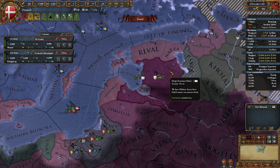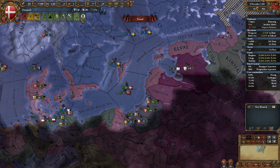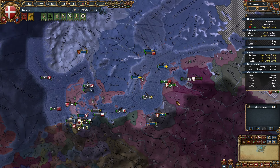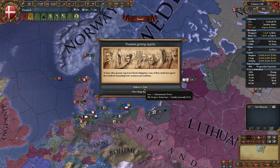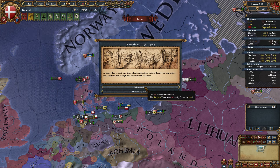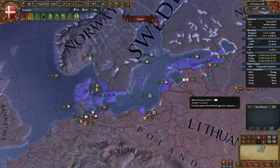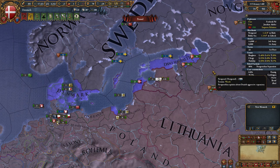We'll give Danzig to the Burgers in time — not at the moment. We actually need to march the army back to Ingramerland and Neva. Okay, so we're doing very well. Peasants getting uppity — these things happen. Or lose some admin. Damn it, lose 10 legitimacy? I'm going to have to pay the admin on that one. I'd rather not lose the legitimacy.